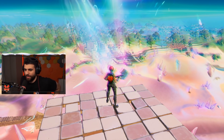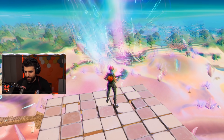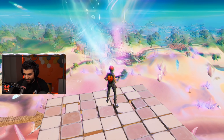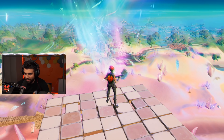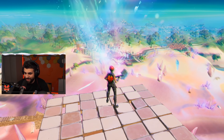Build another floor underneath me and bring me down another layer. I feel like this thing is controlling my brain — you don't understand how trippy this looks right now. My character's all dizzy and stuff.